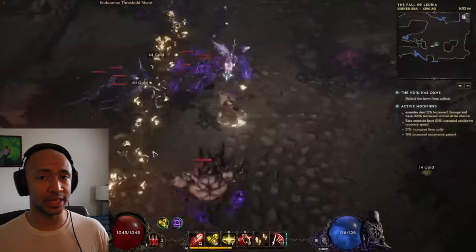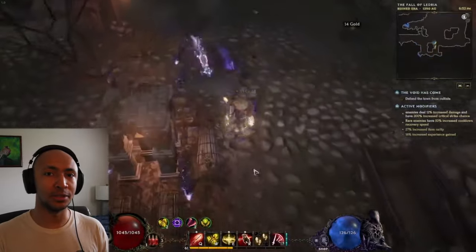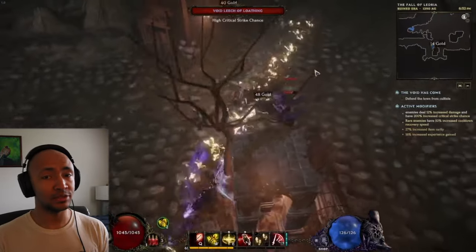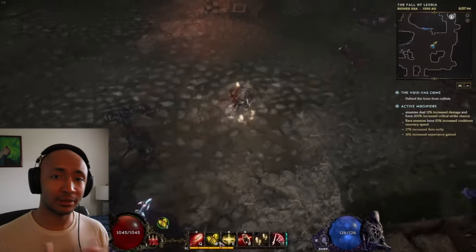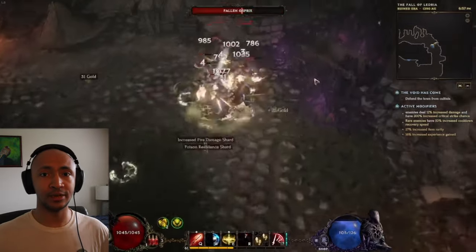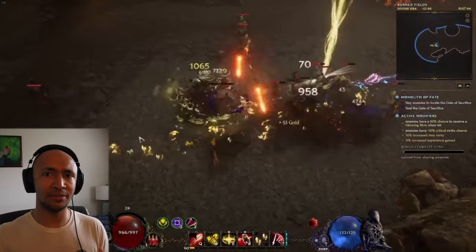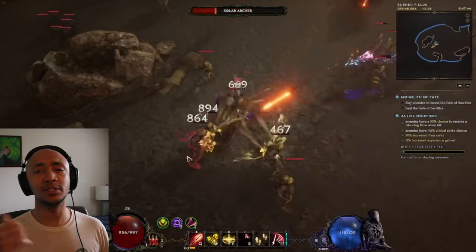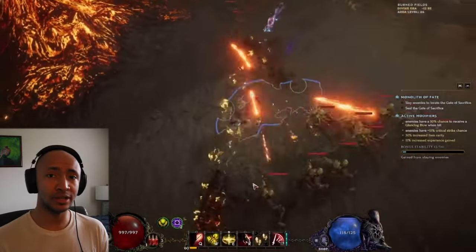That endgame path requires a ton of mana scaling because you can make Judgment do more damage based on the amount of mana consumed at a flat rate. So if you make it consume around 1,000 mana, you're going to do 1,500 more multiplicative damage — obviously a scaling option like that is insane and much better in the late game. However, I'm in my early 60s and don't have access to all the gear I'd like yet, so until I have a full set of Judgment gear scaling fire damage, fire penetration, elemental damage, and mana — especially with the new added mana prefix on weapons — this current setup is the best.